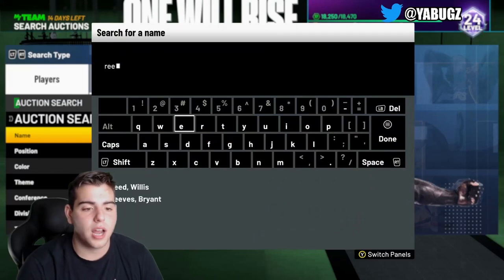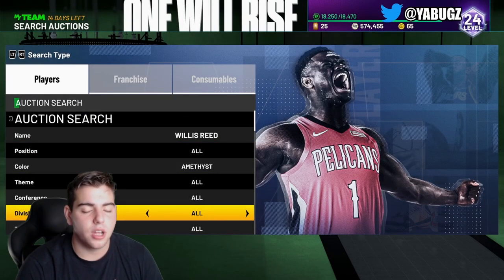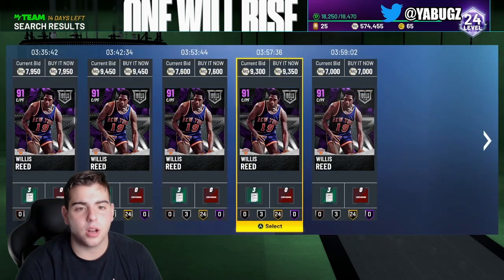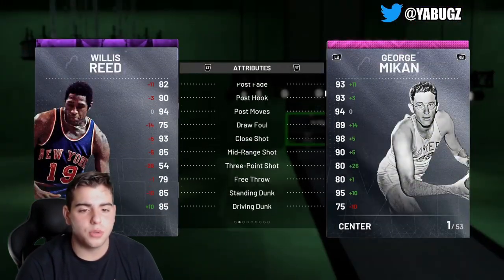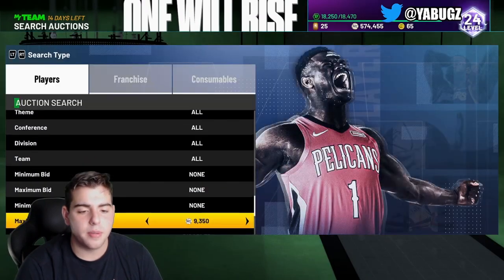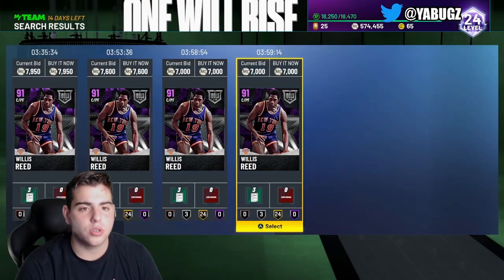Let's check out Willis Reed. I don't think Willis Reed is that worth it — nothing really too special about him. But you could probably snipe out a couple of him. He can't stretch the floor, he's decent on the mid-range, but nothing too crazy about him. And he's also very short at power forward. So it's up to you.